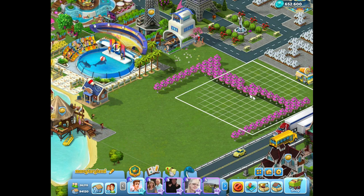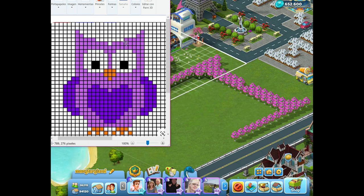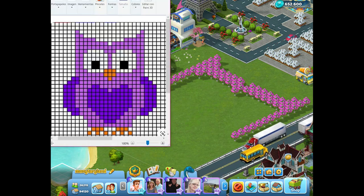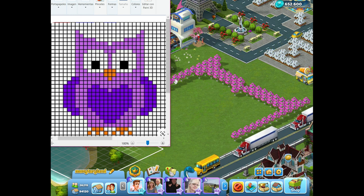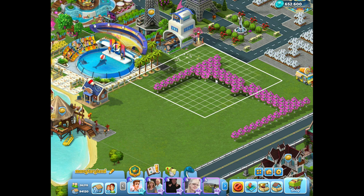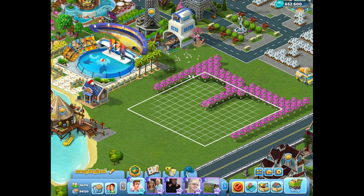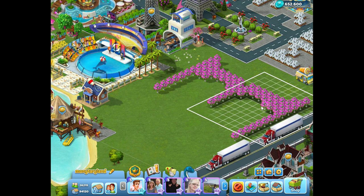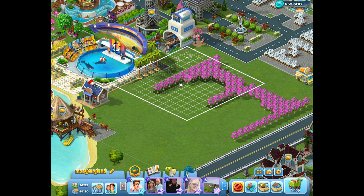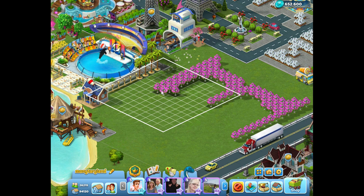We're going to continue with the rose flowers here, one by one, very carefully and with patience. Sometimes we have to verify our pattern in order to make our decorations very beautiful. For his eyes — one, two, up, okay. We have to put three more between the eyes: one, two, three, four, five. It's very fun to make decorations for your city.